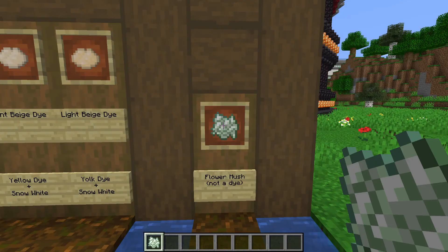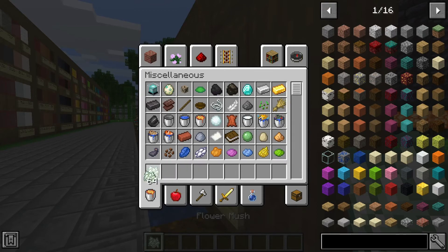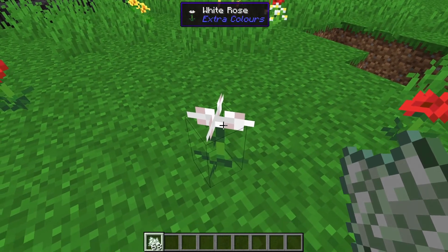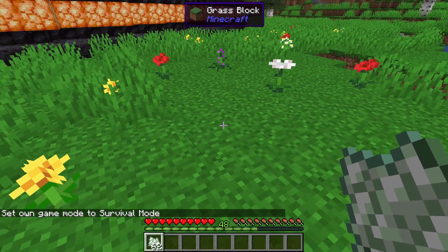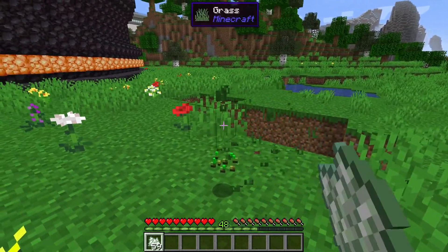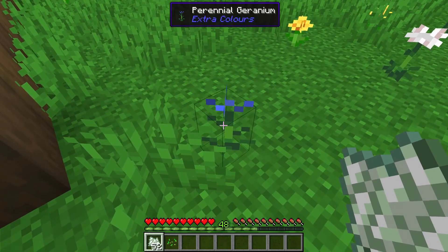Once you use the flower mush, it gives you a random flower, but sometimes the flower will despawn. As you can see, there's a white rose that randomly spawned in. In survival it's the exact same thing — sometimes it'll spawn, sometimes it won't. It seems like it sometimes has to do with the grass, but that's how it works — you have to give it some space.